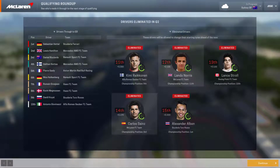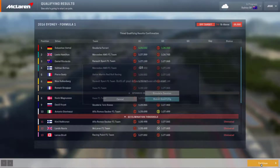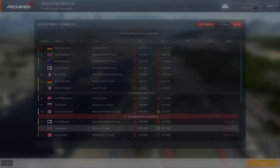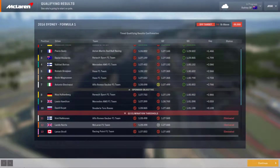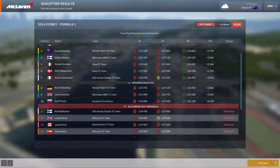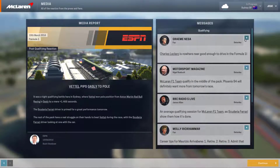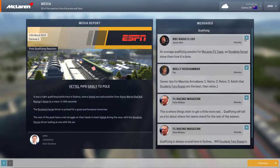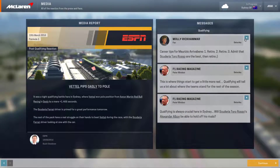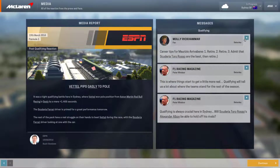After simulating Q3, Vettel takes pole from Gasly and Ricciardo, with Bottas fourth and Hamilton down in ninth — driving that horrible new gold livery. Lots of digs at that livery. Albon is mentioned: Arrivabene has gone — yes, he left a while ago, he got the sack rather than retiring.